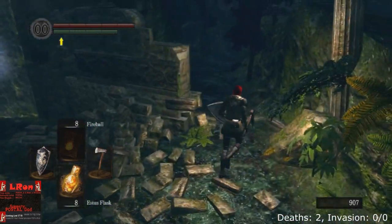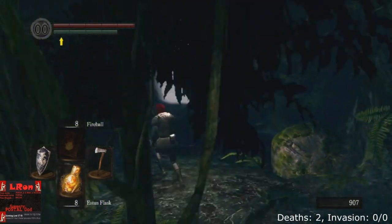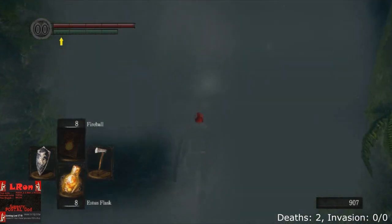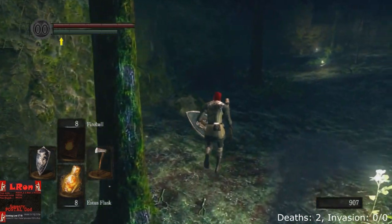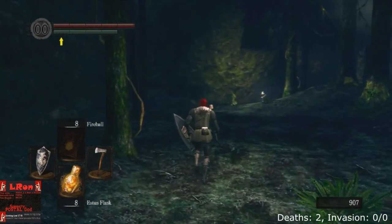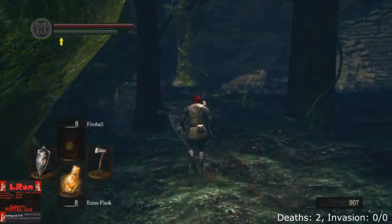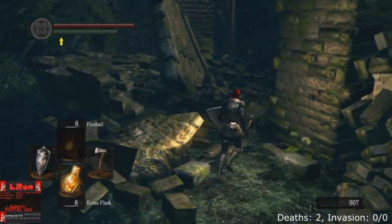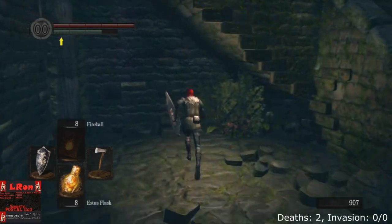So now I make the mistake here — I forgot to reverse my hollowing. So I get myself over to where a Sunbro sign is going to be, a Sunbro sign for Witch Beatrice, who is essentially going to kill the Moonlight Butterfly for us. But you can't summon while undead, so you have to reverse the hollowing to reap the benefits of that. So I get there, realize my mistake, and then Homeward Bone back to that bonfire so I can reverse my hollowing and get it right. That's going to be it for this video — I will see you next video. Good luck, have fun!